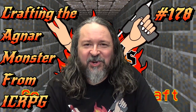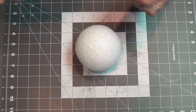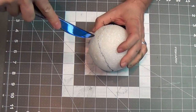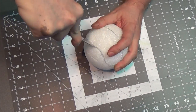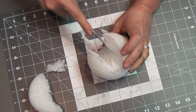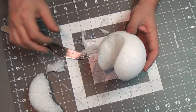Let's hit the table and start crafting. To start this build, I picked up a styrofoam ball at the craft store. I use my Sharpie to roughly mark the mouth, then use a sharp butter knife to poke into the foam all around and remove the mouth area, scraping out a little excess. It looks like Pac-Man!